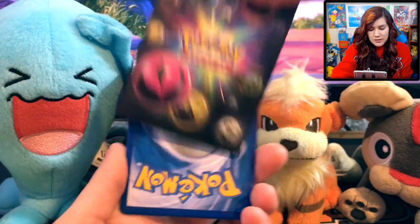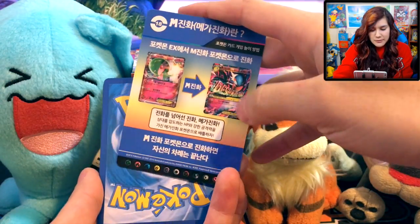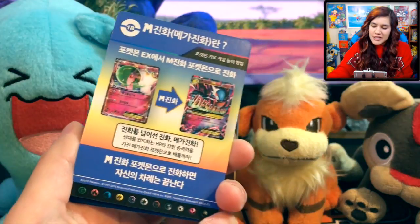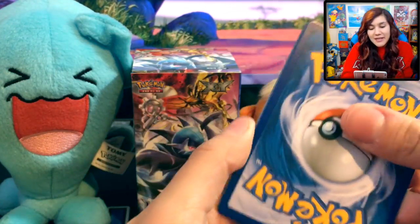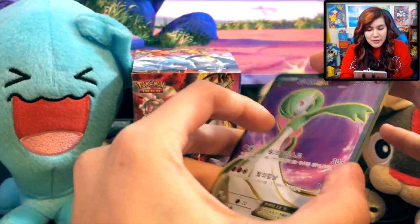Starting off with the first one right here. They always include this fun little insert — I don't even know what it's talking about, per se, but it looks like we got a cool Mega Gardevoir on it. That's not even in this set, is it? I mean, I wonder if Mega Gardevoir's in this set. I just had a total brain fart because I do remember the Mega Gardevoir that I use... the card trick is one, by the way. The Mega Gardevoir that I use — oh my God!